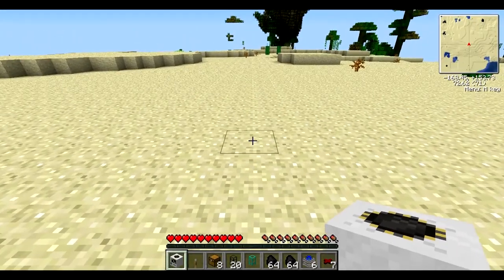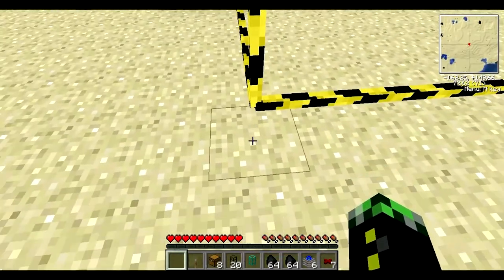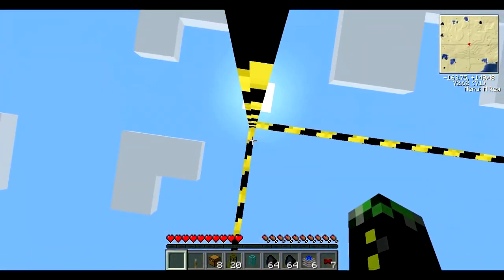So first, you're going to take your quarry and you're going to set it down. And you see these lines? What these lines are — that's where your quarry is going to be.